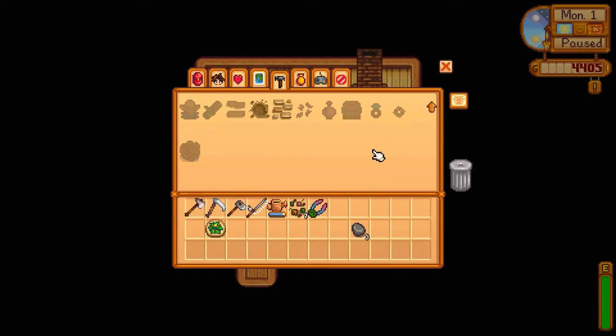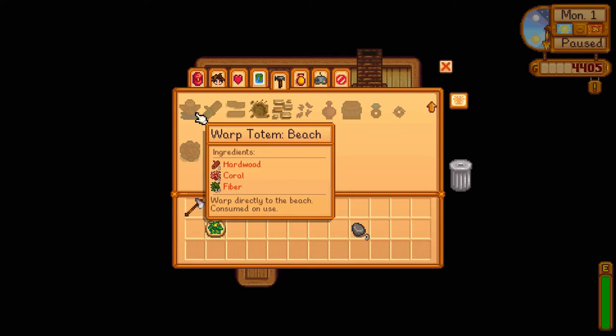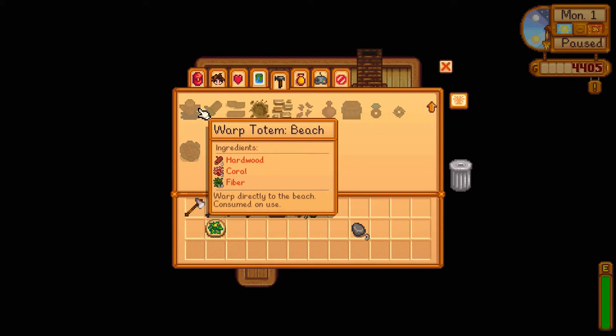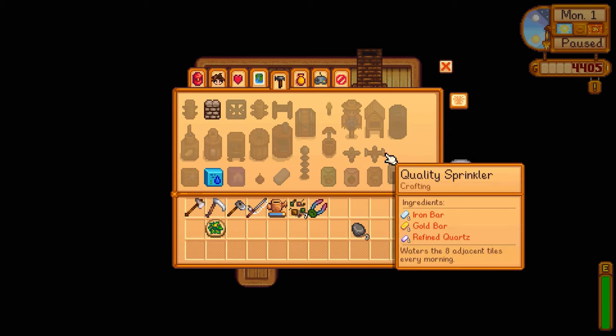We also unlocked the warp totem beach. This is used to warp directly to the beach, consumed on use. Takes one hardwood, two coral, and ten fiber. Kind of a cool thing we might want to have in our back pocket for a day when we really need to get down there quickly. But it's only a one-use thing, so not necessarily a great thing to rely upon.